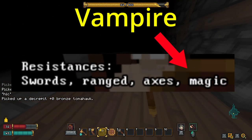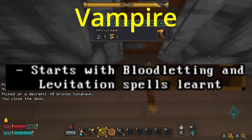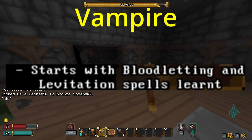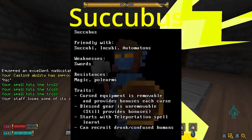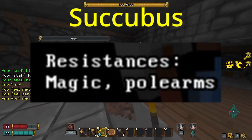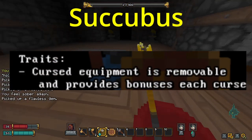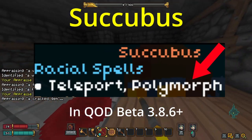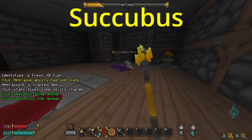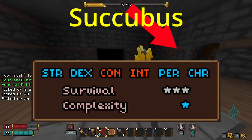Vampires have 20% magic resistance and start with the levitation and bloodletting spells, making them great if you plan on using magic. Succubus starts with 20% magic resistance, gets buffed from using cursed equipment, and starts with a polymorph spell, allowing you to trade consistently and giving you maximum use of your charisma.